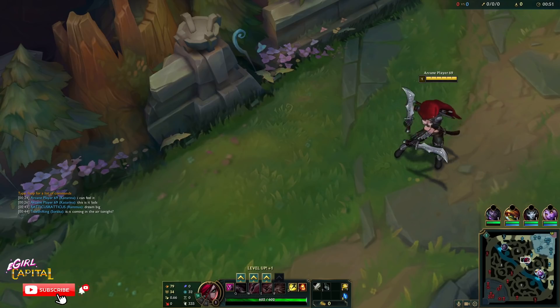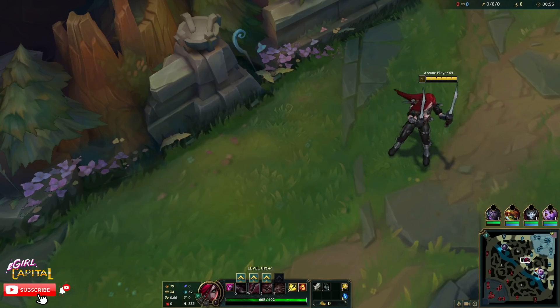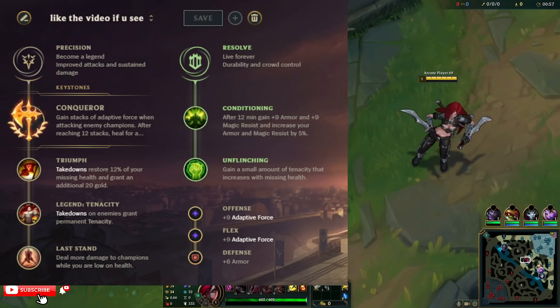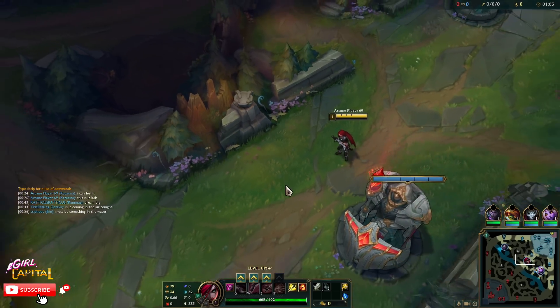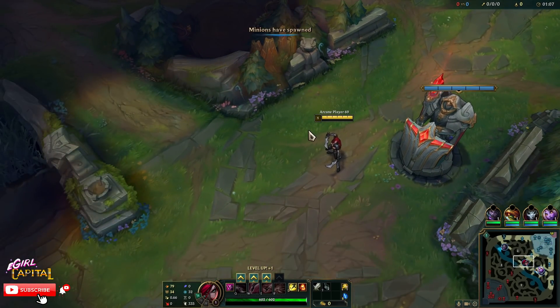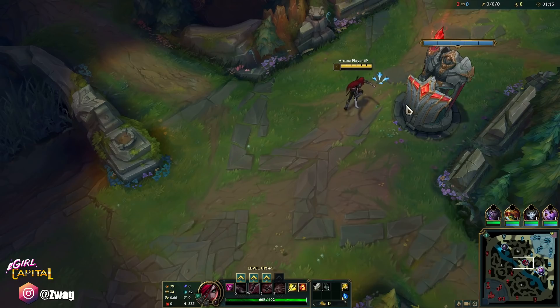Welcome back to another video. Today we are playing Katarina in the mid lane, running Conqueror, Triumph, Tenacity, Last Stand, Conditioning, and Unflinching — the bruiser Katarina build that's been going around. Her standard build now is Sundered Sky into Nashor's Tooth second, and then third item we either go Hourglass or Deathcap — probably Hourglass this game because we're against Zed.